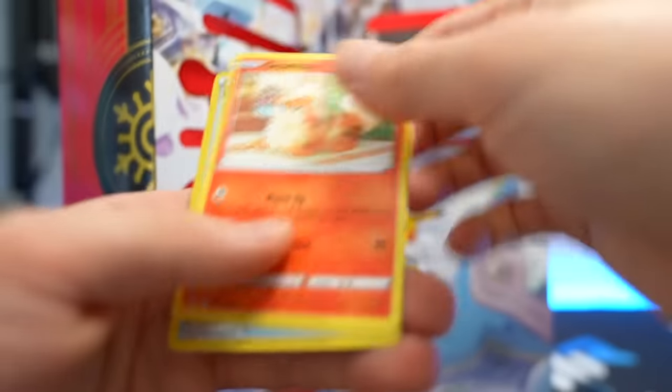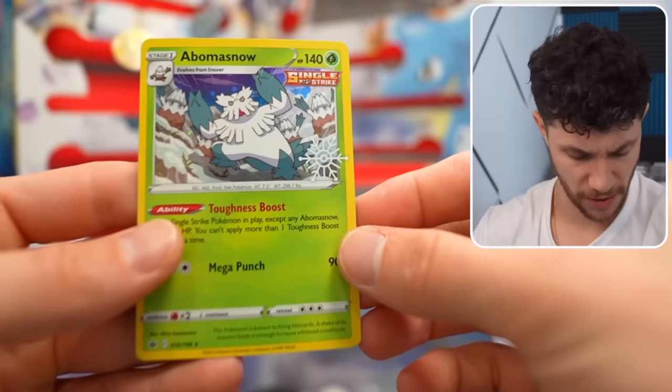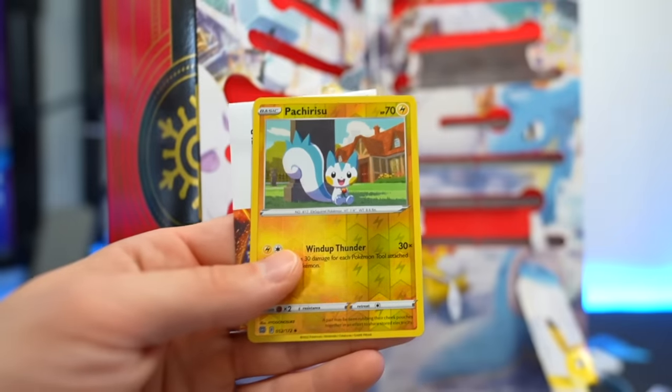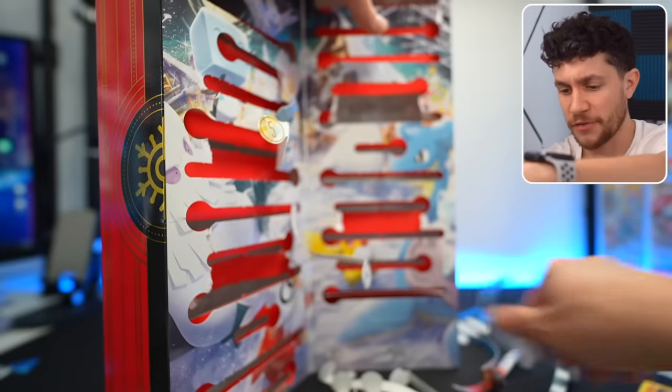Fun pack — don't know why I'm even opening these. Another unsleeved card, a Bomb of Snow. Brilliant Stars fun pack with Petrizu. And a Pikachu. Oh, cool. Got the Pikachu card. Pikachu's always fun. We love Pikachu.